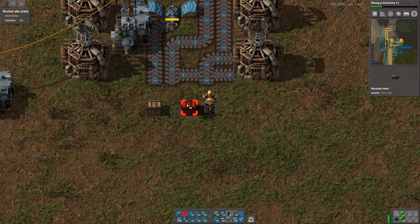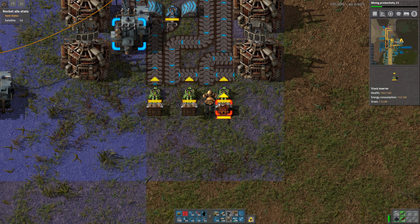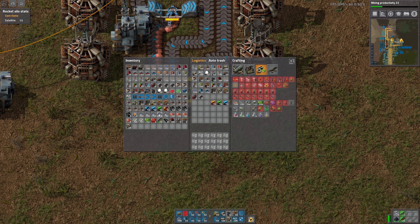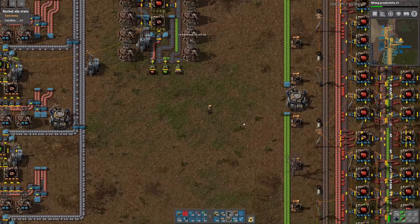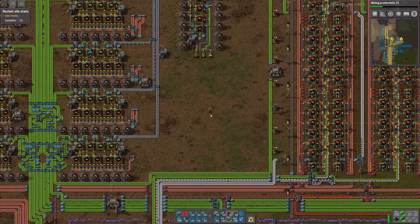Let's actually set up like three boxes in here. We don't need the output I think. Then we can do this — just put some copper in there, some green circuits in there. And then we don't have any plastic.